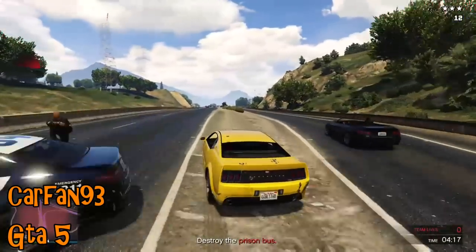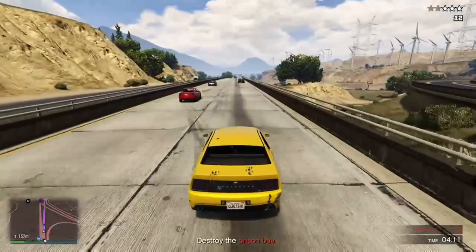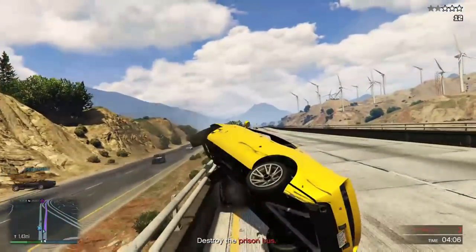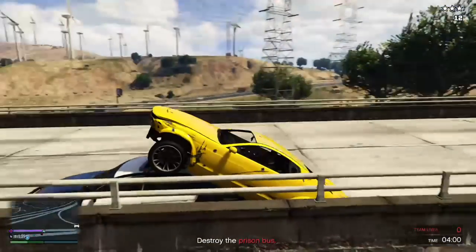All his hard work came to nothing. On to GTA 5 with Carfan 93, and once more the police are trying some different tactics. This time the Dominator is trying to trick the police car — it doesn't quite work. The police car forces him up across a barrier.